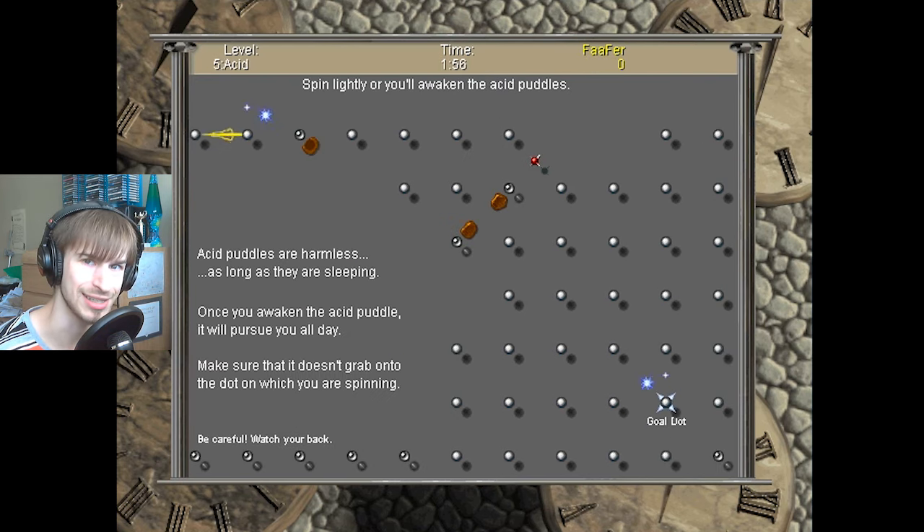And this is the acid level. You have to spin lightly or you'll awaken the acid puddles. Let's just see what happens when we do awaken an acid puddle, because that's always fun. Oh! He's gonna attach to the dots, and I have to make sure that my hand is not attached to whichever dot he attaches himself to. He's gonna be following me. And the more acid puddles I awaken, the more difficult it is to be able to get around. Oh no — I forgot they start to multiply, too.